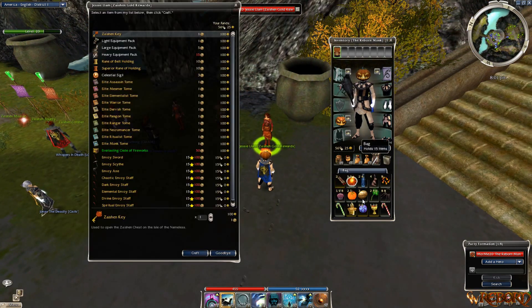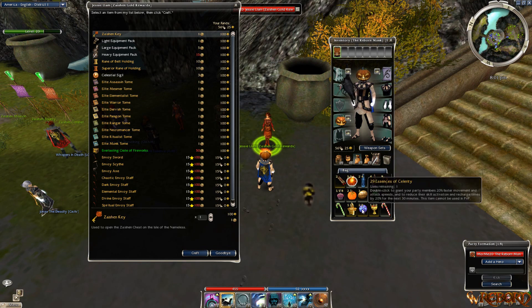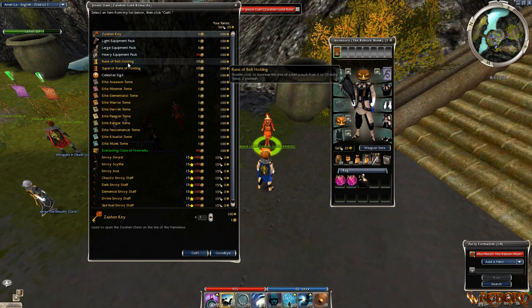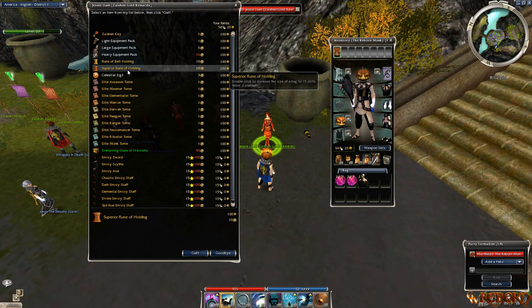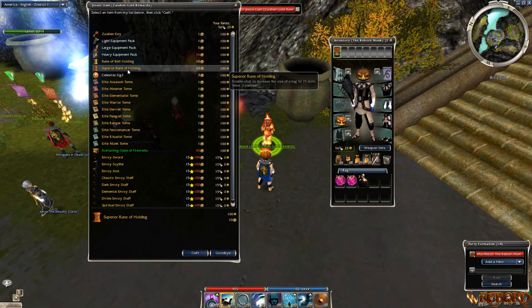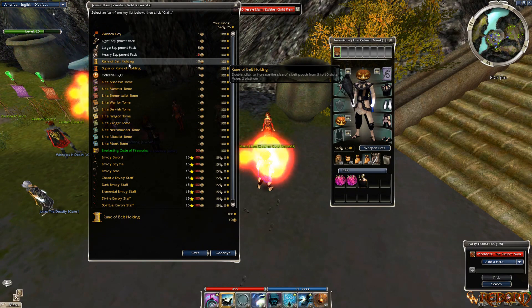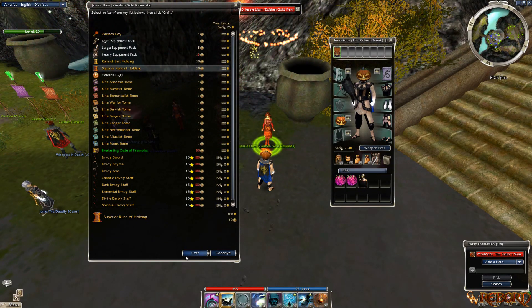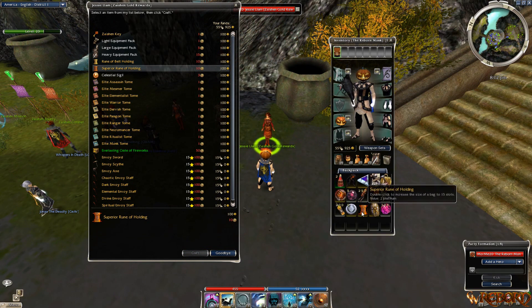So I have my 10 gold coins. Currently this bag has 15 slots but this one only has 10, so I'm going to fix that now. The Rune of Holding — double-click to increase the size of a bag. The Superior Rune of Holding — double-click to increase the size of your belt pouch. I'm going to go ahead and increase my bag. Let's see if it works.